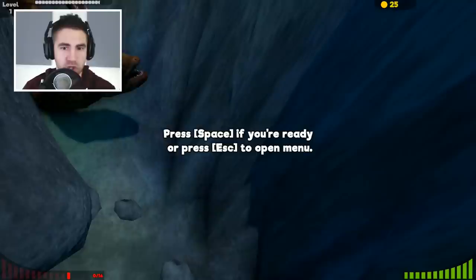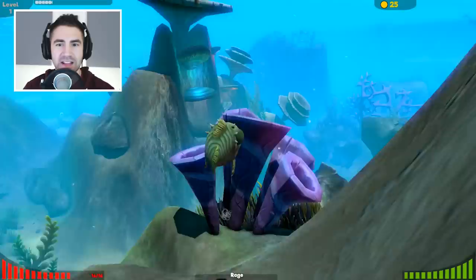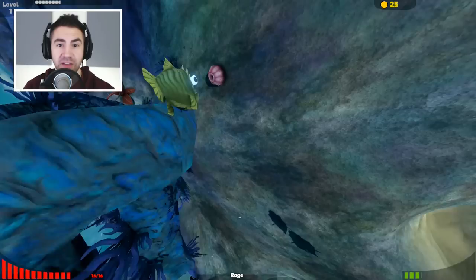The way it works is W is forward, S is backwards, and you use your mouse to turn around. I really like the controls. This game is gorgeous. And if you see something like this, you can just suck it up with a right click. You just right click and it sucks it up. You can see our XP right there — we're level one. These fish might be bad fish... oh, they're bad fish!